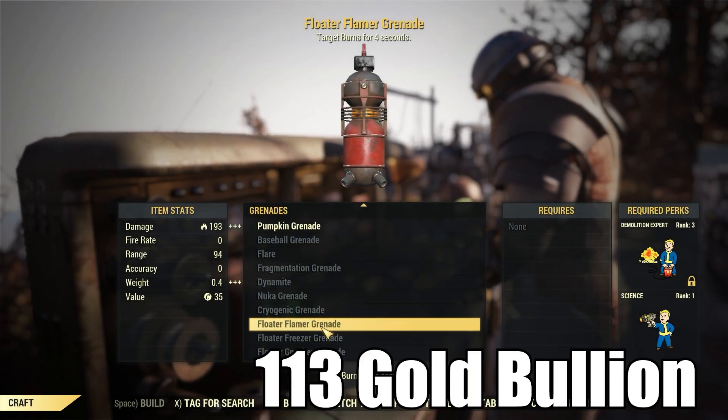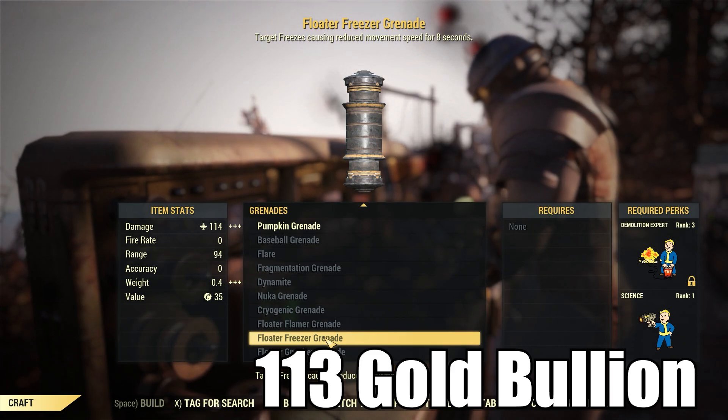We have the Flamer Grenade and the Freezer Grenade. Both of these sell for 113 gold bullion.